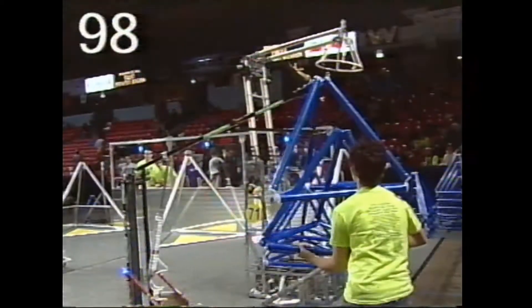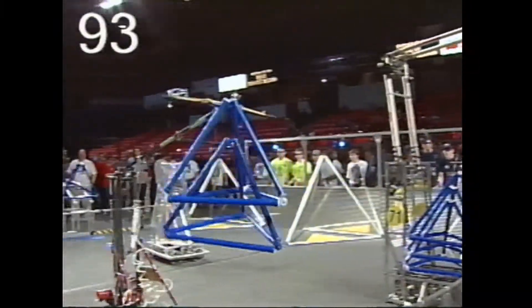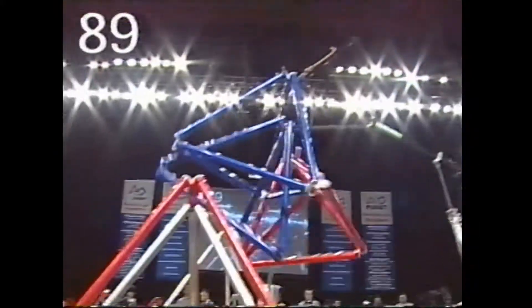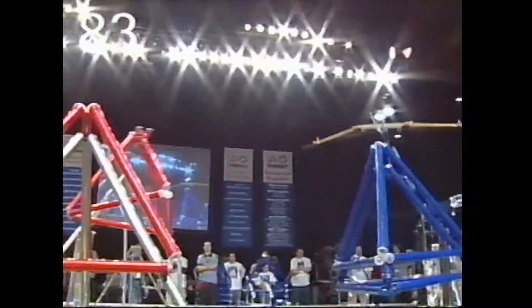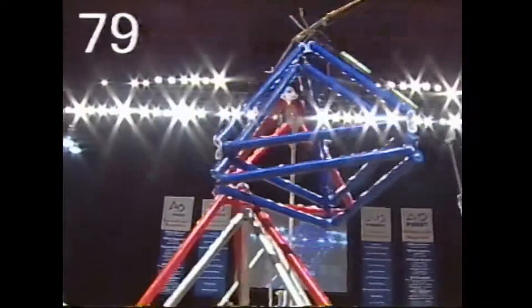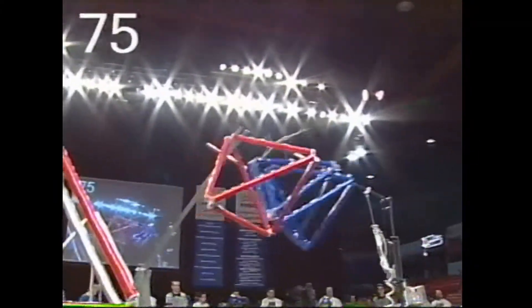There's three for the Beast. Meanwhile, 9-0-3 picking one up over on the red side. Beast going back for their fourth load, and they've got it. We've got three robots over in the center row. 9-0-3 tangling it up with 269, almost toppling over, but they right themselves. Here's the Beast over on the blue side trying to score the double Tetra, and they do it in the center goal.